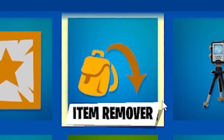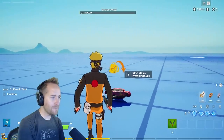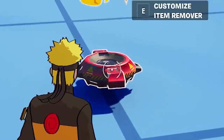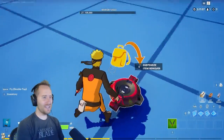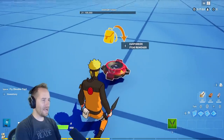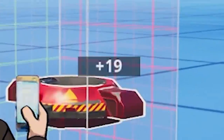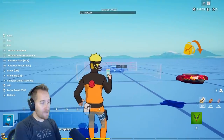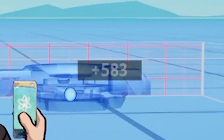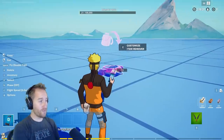Let's look at the new item remover device. We've seen leaks about this for months and it's finally here. My first observation is I don't know why we need the device down here and the icon up top — it's just a new design direction. Now what I noticed is it's only 19 memory per device. That's really low memory. For comparison, the item granter is 583 memory the first time you place it, and then 17 per device after that. So the fact that the first one is only 19 memory is a huge improvement.